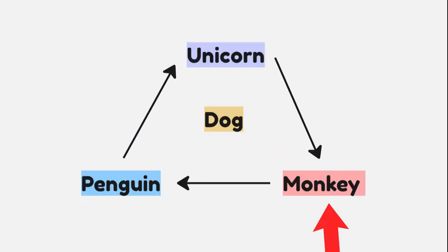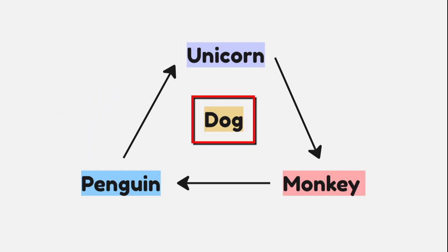Or you can just memorize it simply: as a unicorn you hit the monkey, as a monkey you hit the penguin, as a penguin you hit the unicorn, and as a dog you hit the dog.